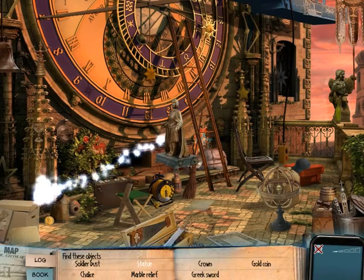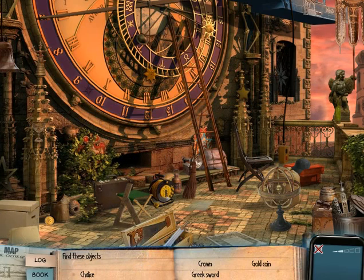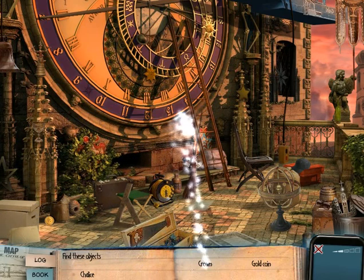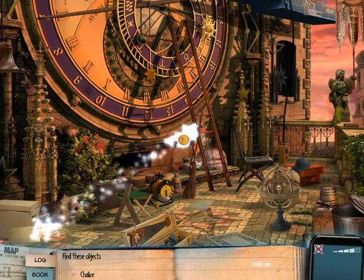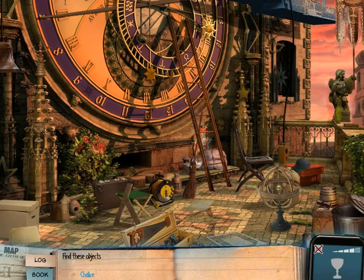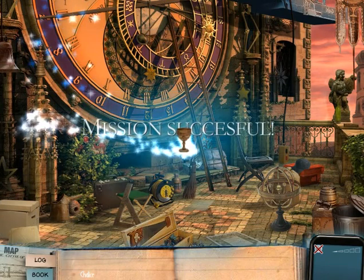More stuff? Really? Marble relief, sword, crown. This is going way better than I thought it would be. Going chalice. I don't see any chalices. Okay, what about the coin? Well, the coin is circular. There's a coin. That was easy. Chalice — let's use a hint for it. E2, somewhere here. There we go.